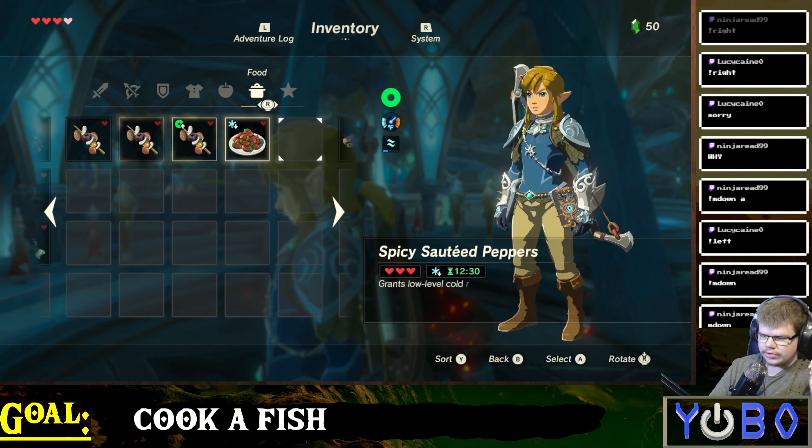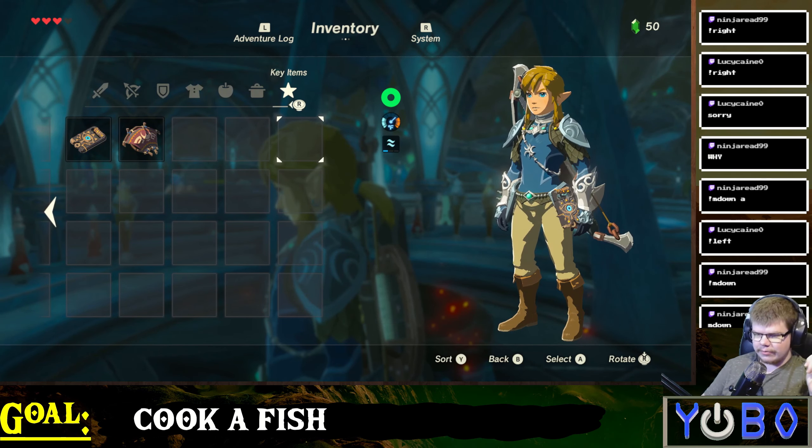The nice thing is, if you go right, it should really correct most of that. We're going really far right — we're in the key items now. We could cook the paraglider. I don't think the game will let you. We're going to pull out some bombs. This is some really spicy cooking. We're about to hold one rush room or eat it.